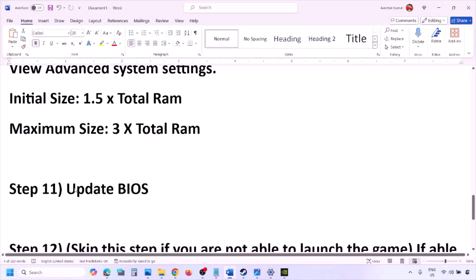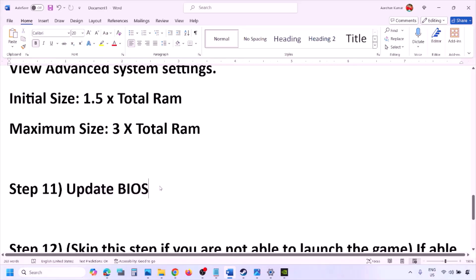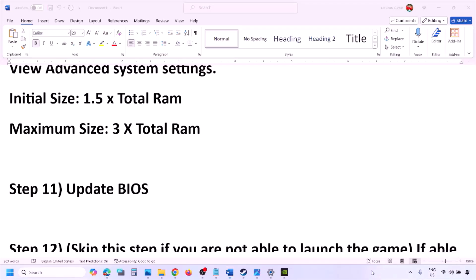The next step is to update the system BIOS. Go to your system manufacturer's website — Dell, Lenovo, etc. — select your model number, and find the latest BIOS update in the software and download page. For laptops, make sure the battery is above 10% and the charger is connected before updating. Do not unplug the power cable during the BIOS update. After the update, log in and launch the game.